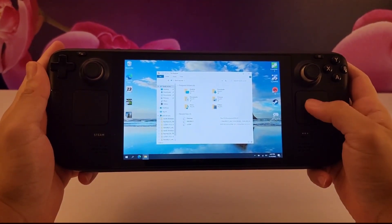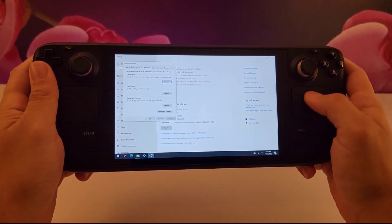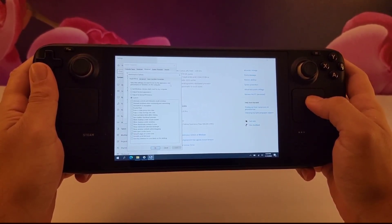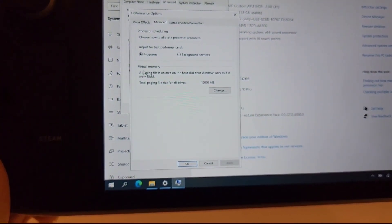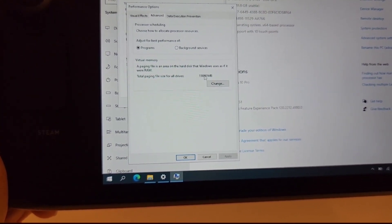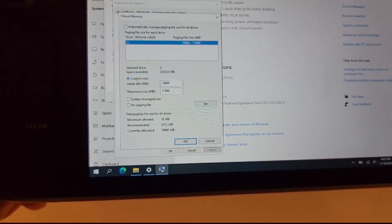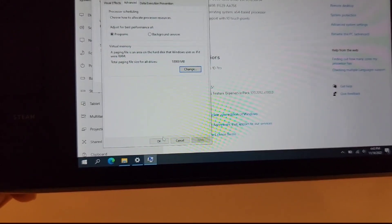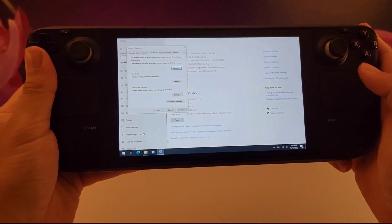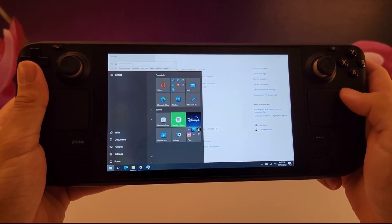Next, we're going to increase virtual memory for better performance. Open File Explorer, right-click on This PC, and go to Properties. On the right side, go to Advanced Settings, then under Performance click Settings. Go to the Advanced tab, and find Virtual Memory. You can see I have 1,000 MB of virtual memory available. Go to Custom Size — set the initial size to 10,000 and the maximum to 11,000, then press OK twice.